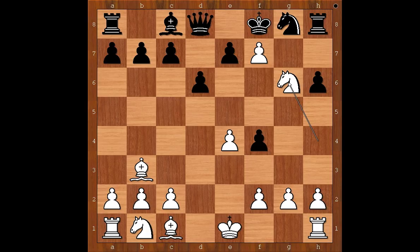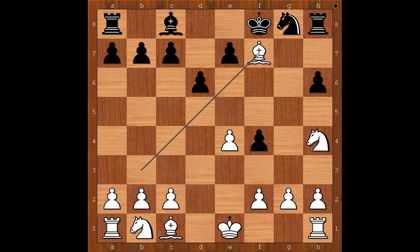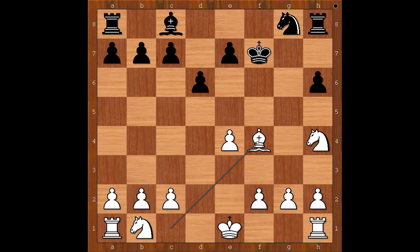Queen takes on f7. If queen goes to d8, then knight to g6 check, and after king to g7, the pawn is pushed and promoted to queen. Queen takes queen, knight takes queen, king takes knight, and white is a piece up. So we have queen takes on f7, bishop takes queen, king takes bishop, bishop takes on f4, and black resigned. White is a piece and a pawn up, and Meyer was incapable of finding magical chess moves, so he resigned.